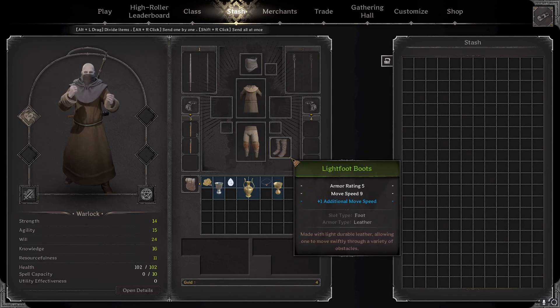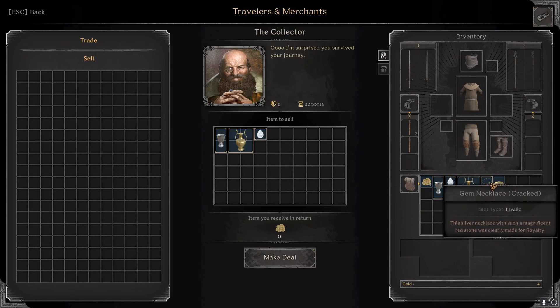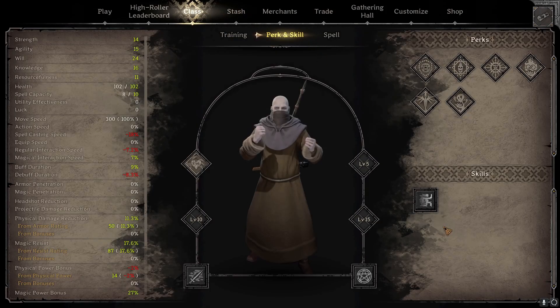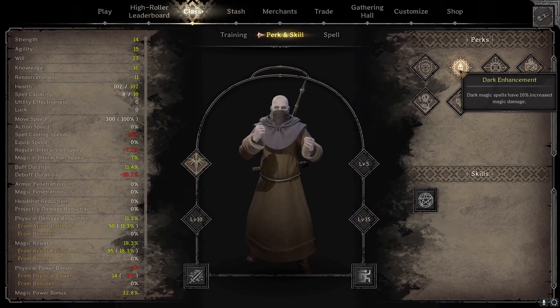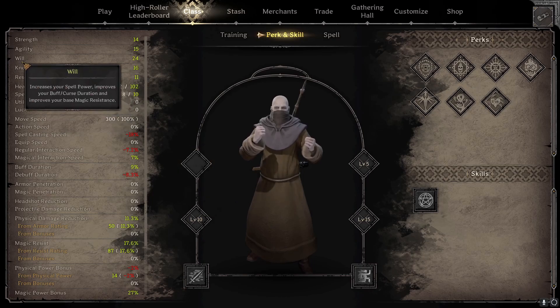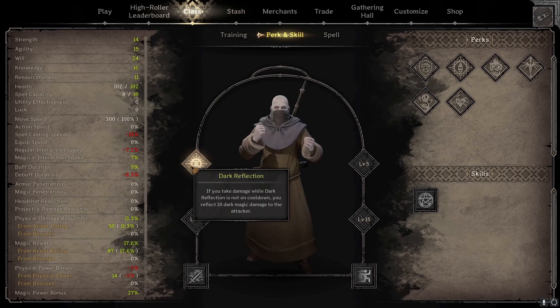We got out with a longsword, a green mask, and green Lightfoot boots. We can sell some stuff to the collector. Let's run it back. I'm going to run with the longsword - we're not going to run with spells this time. I'll show you how to do it without the spells. I did switch over to Will because we don't need Torture Mastery - it won't do anything if we're not running spells. Though maybe we want to go with Dark Reflection - basically if you take damage while Dark Reflection is on cooldown, you reflect 10 dark magic damage to the attacker, so it's just a little bit of extra damage.